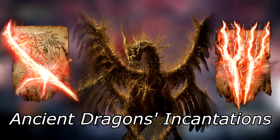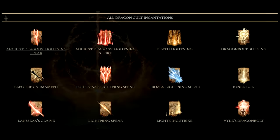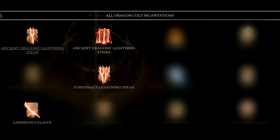Ancient dragon spells are really, really cool. What makes them even cooler is that actual dragons are throwing them around. They fall into the dragon cult school of magic. The ones that summon red lightning are considered to be ancient dragon spell variants. So, can we beat the game with just these spells alone?